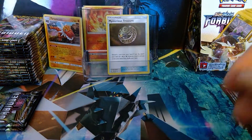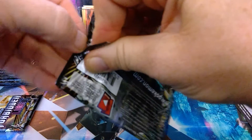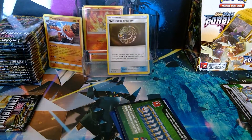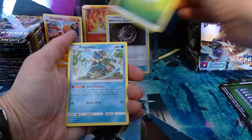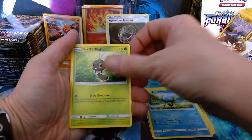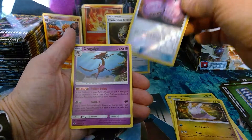Okay, two packs left. I'm only expecting green codes so maybe we can get our second one. One, two, three, four. Here we have Leaf Energy, Gogoat, Sliggoo, Magneton, Skiddo, Dedenne, Scatterbug, Inkay, Goomy. Reverse holo Elgyem and a Dragalge Regular Rare.